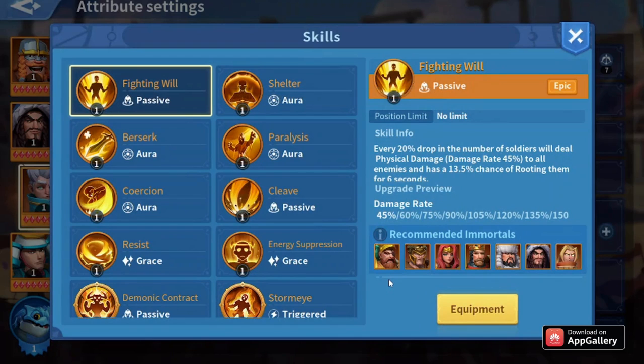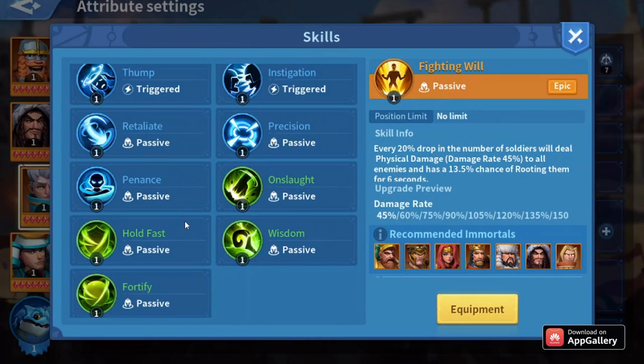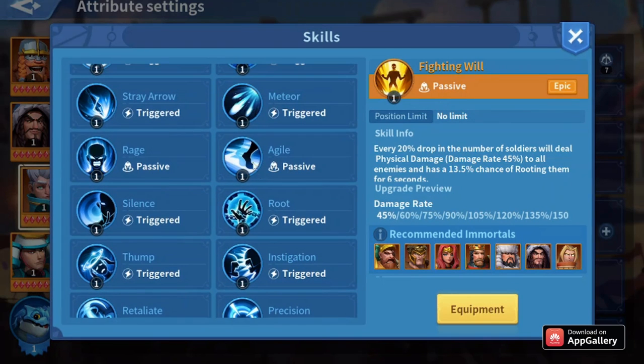The third skill for Merlin depends mostly on the artifact you're going to use. For a crit value artifact, I used Rage — it increases the crit rate by 15 for Merlin.